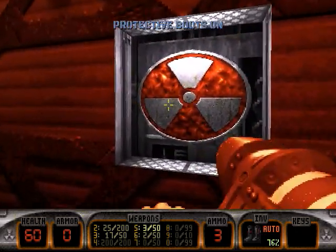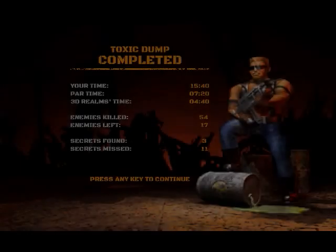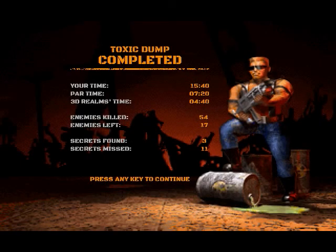And that was the end of the level, folks. Thank god. Toxic Dump completed. Your time: 15:40. Not very good, obviously. But a heck of a lot better than my first playthrough that lasted over half an hour. Hard time: 7:20. 3D Realms time: 4:40. Enemies killed: 54. Enemies left: 17. Secrets found: 3. Secrets missed: 11. Well anyway, I'm gonna end this episode here. Hopefully the next episode is going to be less confusing and much more fun overall. Thank you for watching once again, and see you next time as always. Peace out. Let's rock.